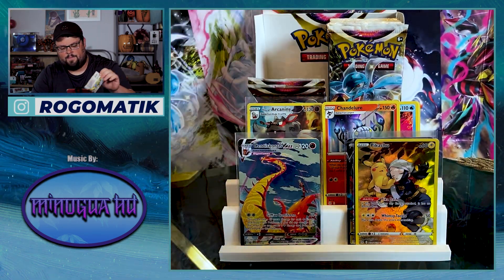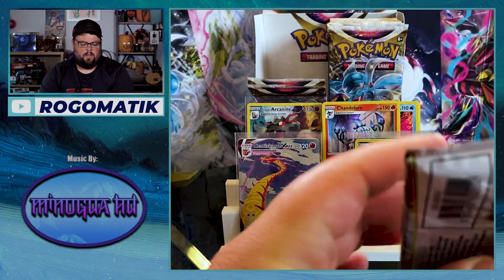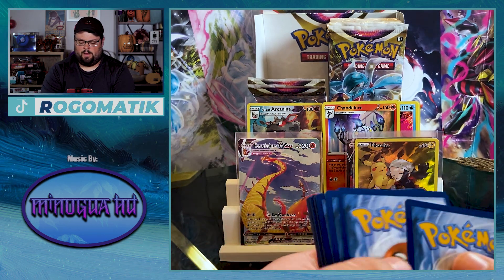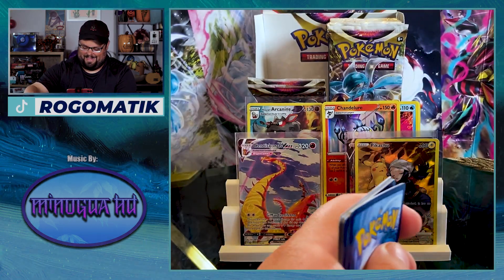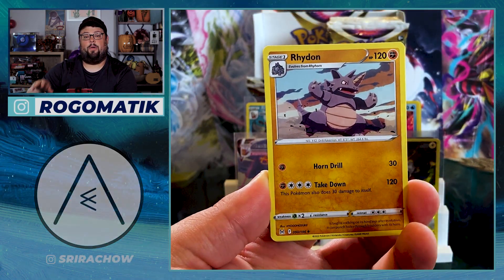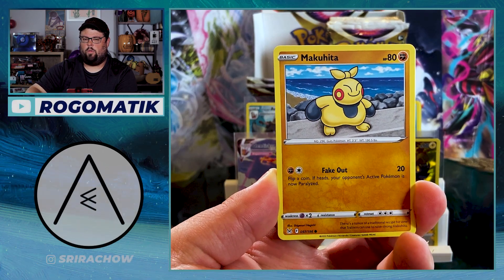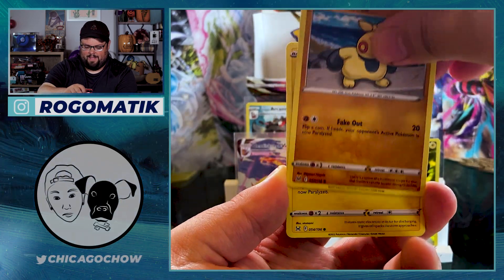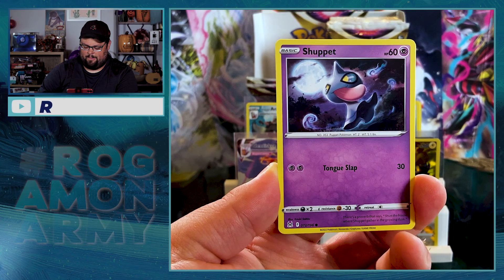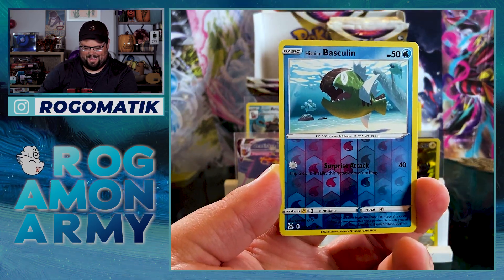The Magcargo in the Lost Zone — super sick looking card. For the final three packs: besides the Charizard UPC, nothing much else is coming out. I might open some Pokemon Go packs — I never got a chance to open the Squirtle, Bulbasaur, or Charmander ones. My birthday is coming up so I'll probably open Hidden Fates or Shining Legends for the birthday. I promised you guys Hidden Fates so long ago. I'm either doing the ETB of Hidden Fates or the Shining Legends Pikachu box — which one should I open?